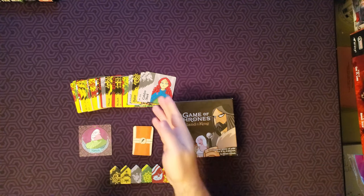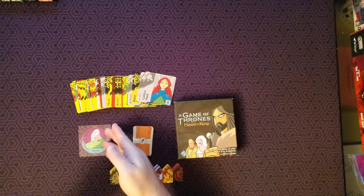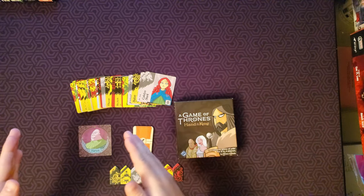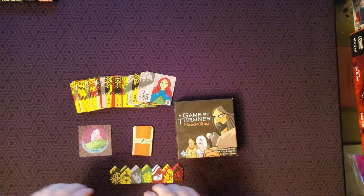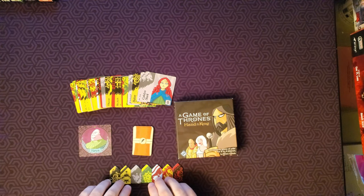To set up, we will shuffle the 35 character cards and the Varys card together, then distribute them face up in a six by six grid to create King's Landing. We'll gather all the banner tokens and place them nearby.